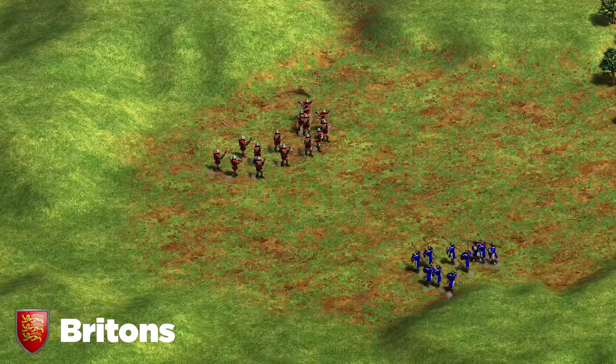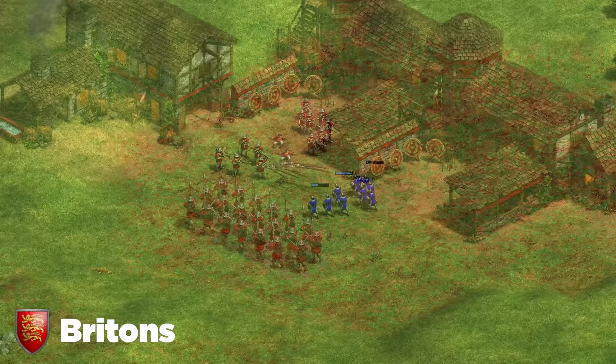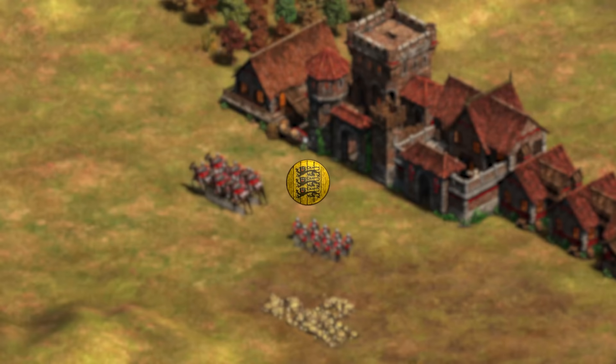Next up are the Britons, a really hard civ for a lot of players to deal with. My tip is simple: make sure you're using elite skirmishers and use the split formation to spread away from their shots as you close the distance. Don't shoot from far — you won't hit and you'll get kited. Walk close, tank a couple hits, split formation, get in close, then fire on their plus-one-range crossbows. You'll destroy Britons.